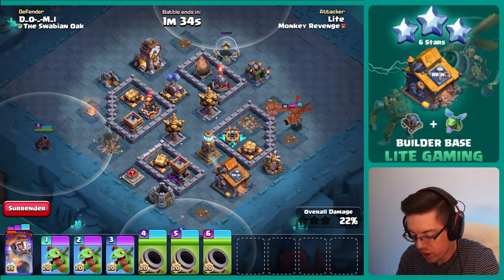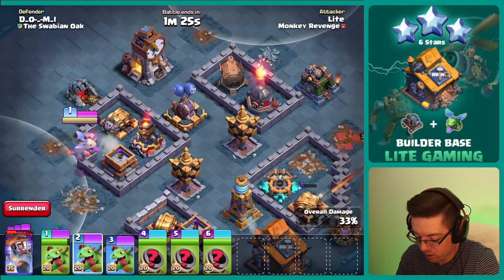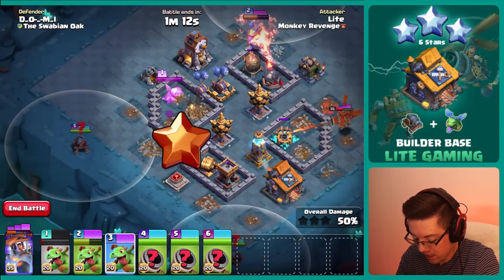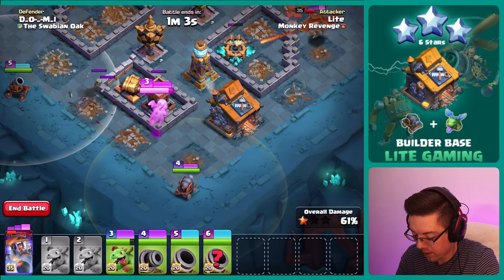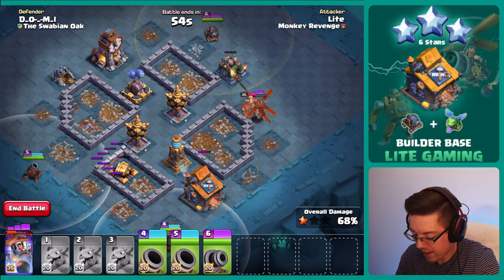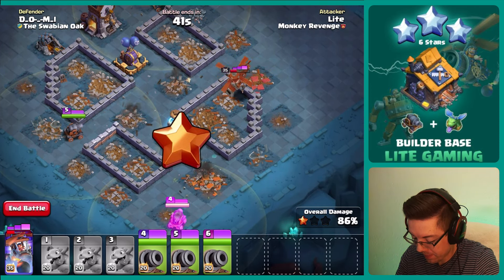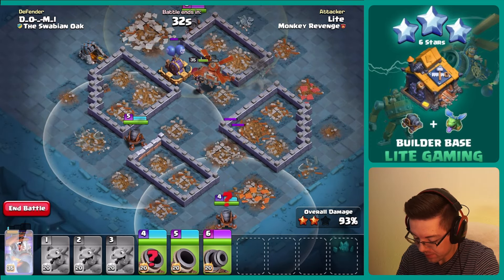I'll use one baby dragon for the giant cannon for sure, and we'll see how far it gets. One, two, three, four — breath ability, take it out. Definitely use one on the giant cannon so we don't have to worry about that. Does this take out the lava launcher? It does! Lucky us — we can actually save the other baby dragon for this archer tower and we should be locked and loaded here to go on to the next stage. Battle copter is still alive, which is absolutely insane — it might actually survive this entire battle. We'll stop four and five, have the battle copter ability go off, and yes it will survive. Crazy.